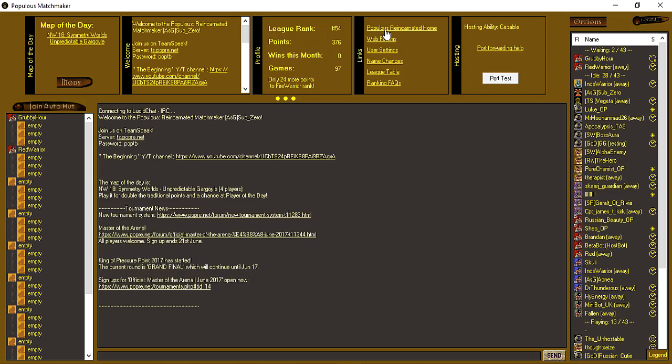You'll see your league information here. You have a few links to sections of the Populous Reincarnated website, and you have your hosting ability here. The options are available up here — things on the left are how you can actually play the game, but we'll cover that in another video about how to play and all the hosting options available. So let's bring up the options.